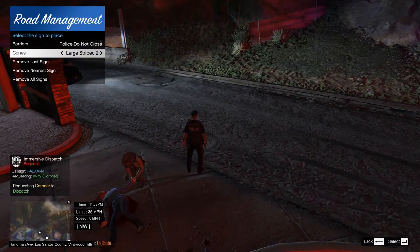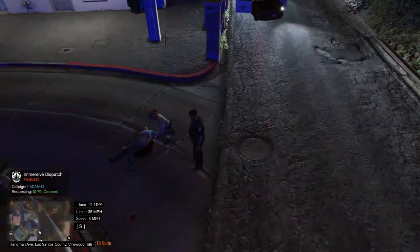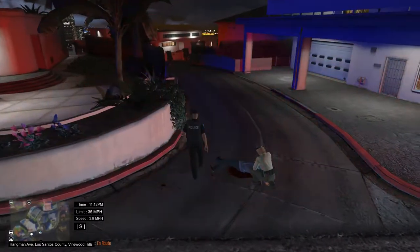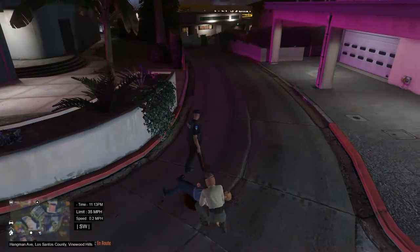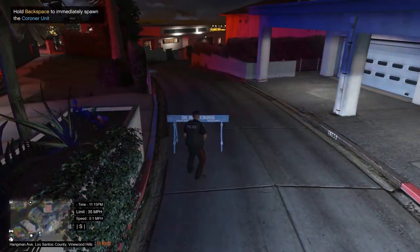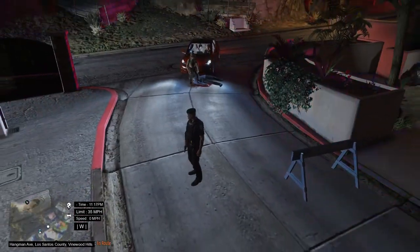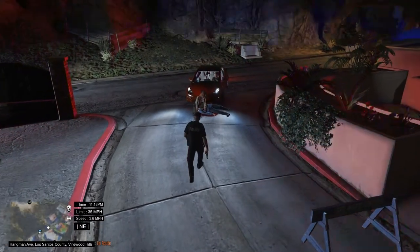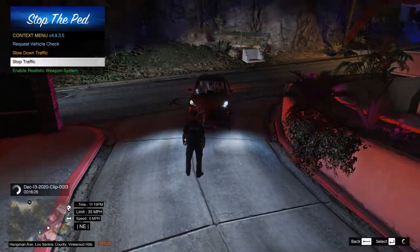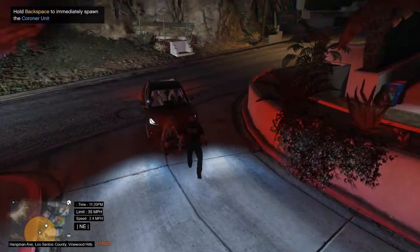Like I said earlier, you can change the barricades with F6 by default — the blue barricades are the default but you can change to concrete ones. I don't really use barricades like that. Instead I just stop traffic — you press G and it brings up the Stop the Ped menu and you can stop traffic.